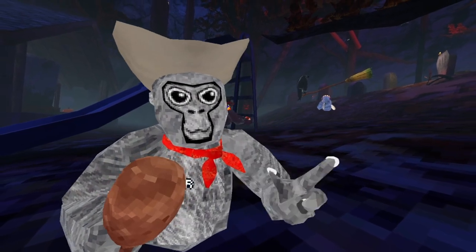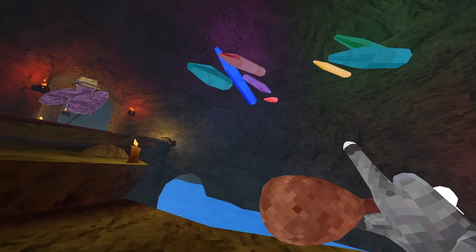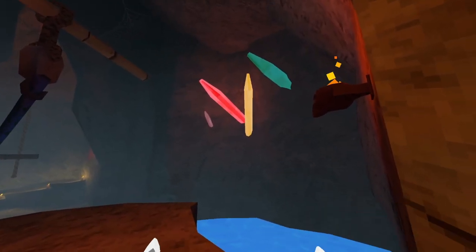To find this cosmetic, you need to go to the beach map. So we're going to head on over there. Is it just me, or do these crystals look like that sour candy Warheads? It just kind of has that powdered sugar look.